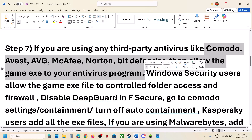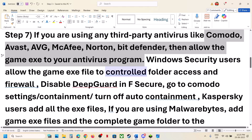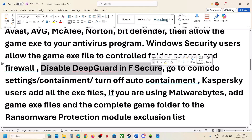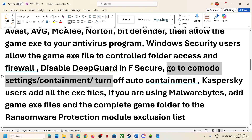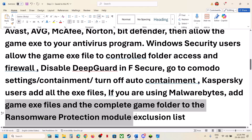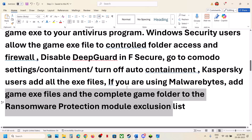Many players have disabled their antivirus while playing the game, but I do not recommend disabling it — instead, allow all three exe files in your antivirus program. If you are using F-Secure, disable Deep Guard. If using Comodo, go to Comodo Settings, Containment, and turn off Auto Containment. Kaspersky users: add all exe files. Malwarebytes users: add the game exe file and complete game folder to the Ransomware Protection exclusion list. Make sure you allow all exe files to your antivirus program.